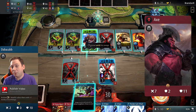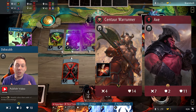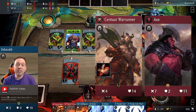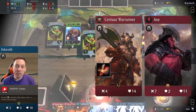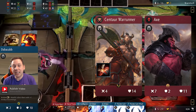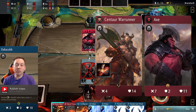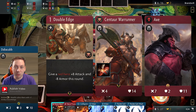Another decent possibility is Centaur War Runner. Axe is so strong that the enemy player probably isn't going to put a lot of things in front of him, or if they do, Axe is just going to pound through almost instantly. So there's a very good chance that Axe is going to have a free lane open to hit that enemy tower, and in that case Centaur War Runner's Double Edge can be used to buff up Axe and do massive damage to the tower.